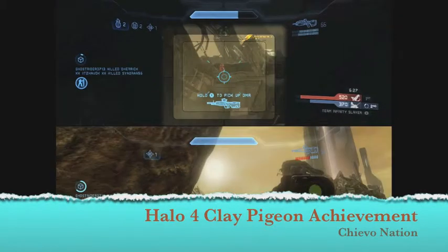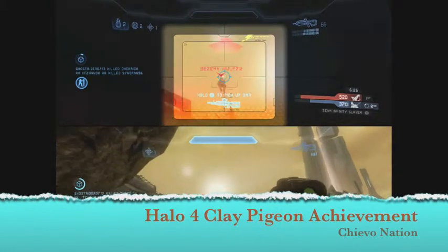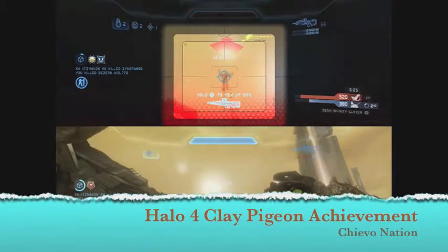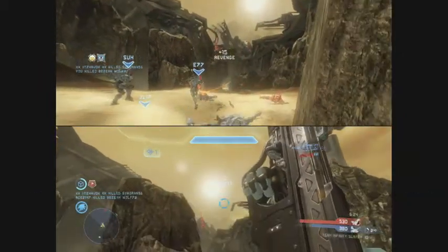As you can see here, you can just sit in this spot right between these rocks, and there's a man cannon that comes from each side actually. You can wait for the enemy team and just sit there for a while and you'll eventually get it.